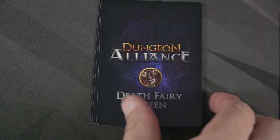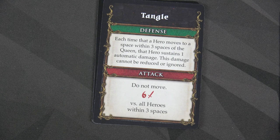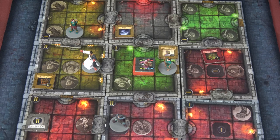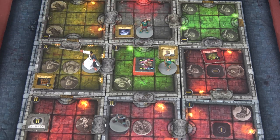All Death Fairies within range three — we don't have to worry about that. But Emanon has to deal with a seven attack. The Death Fairy doesn't even have to move — she just turns and attacks for seven. We have three dodge defense, which means we'll take four wounds. However, we have Counter Strike. We're going to add plus one to our dodge defense. You may play this card after an attack is made against you. Afterwards, you may inflict two automatic damage against the attacker — so we just dealt two damage to that queen. Emanon still takes three damage from the attack.